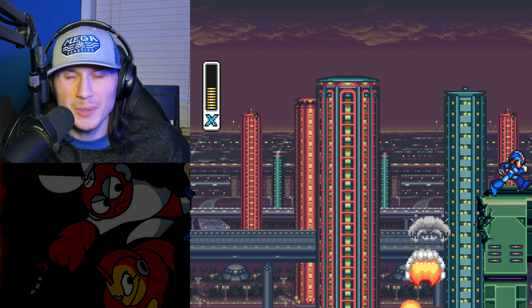What did X do - the Boomer Kuwanger glitch? What is happening? I assume X did the same glitch using Boomer Kuwanger's weapon with the boss door somehow and skipped the fight entirely. What was that? That was insane - that's what it was!